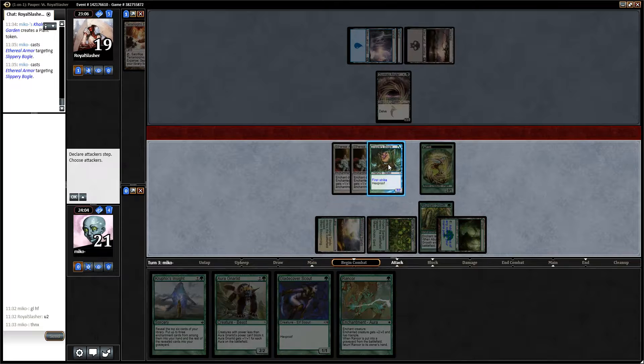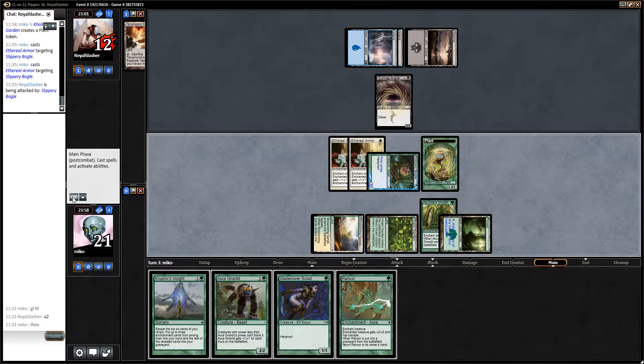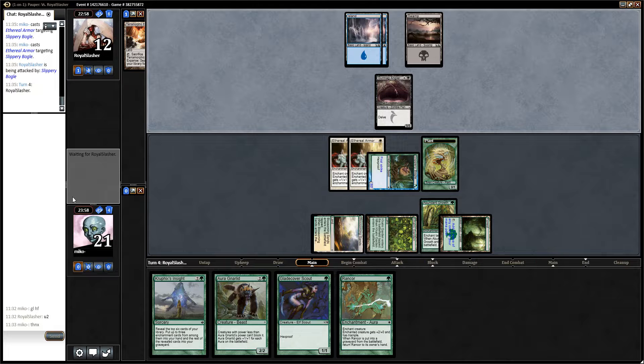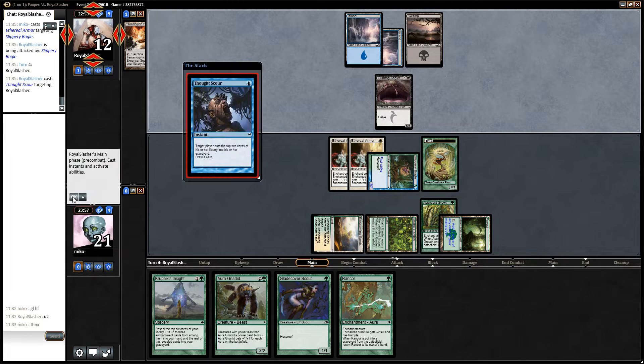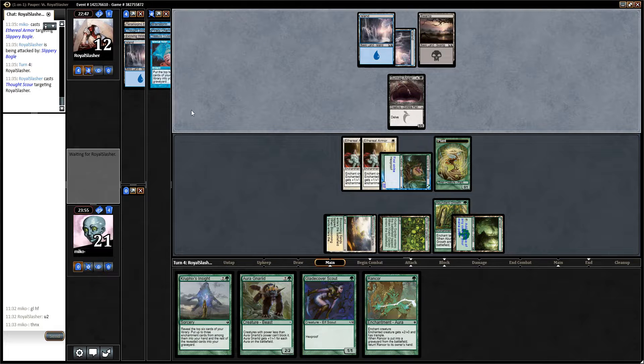Next turn I can apply Rancor and a Gladecover Scout. If unlucky, he can play removal onto the plant and has an Edict effect — this might cost us the game. Let's see. He plays Thought Scour — two lands. This is always great to have two lands. Another island.